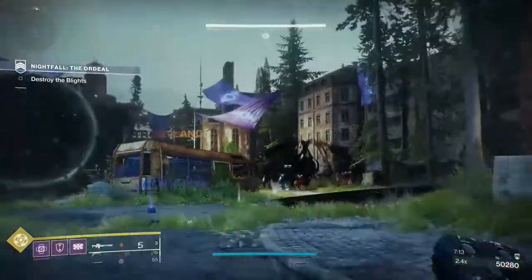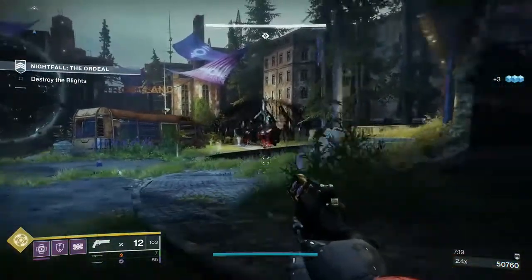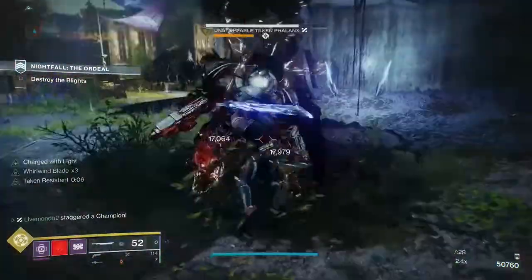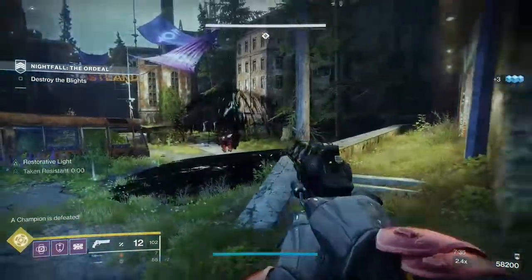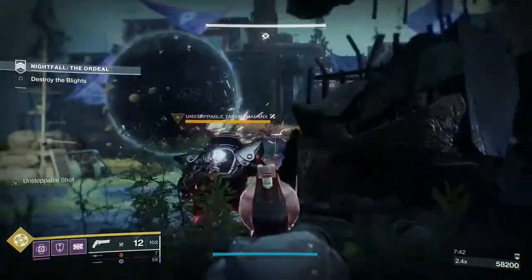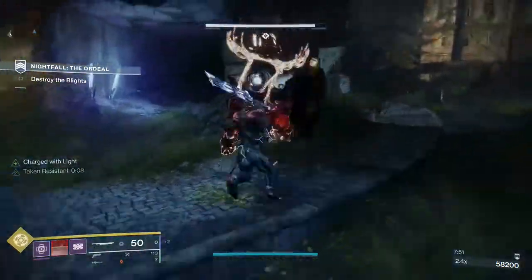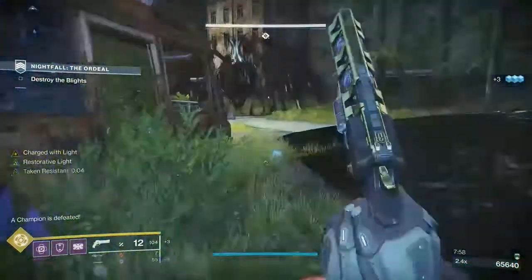There are two Unstoppables — I'm just going to take that taken phalanx out first. We're getting one Unstoppable, which is great. The worst scenario here is that you get both of them coming — you just have to keep backing away and try to entice one. Same drill again: stop him, then start hitting him with some little hits until your big hits charge — three or four little hits, then a big hit. Same for the second one, exact same drill. Don't punch him accidentally instead of getting the sword out.